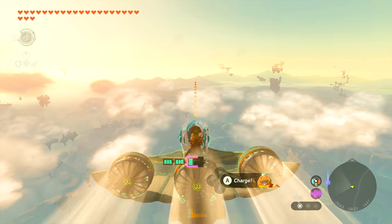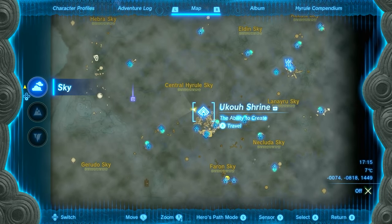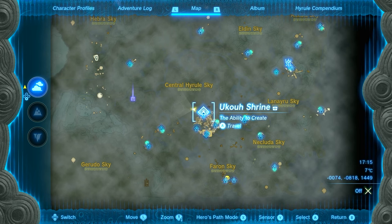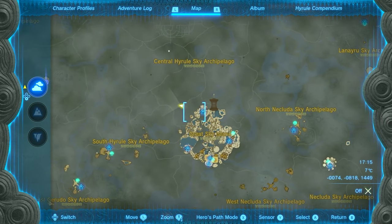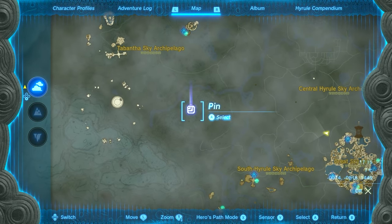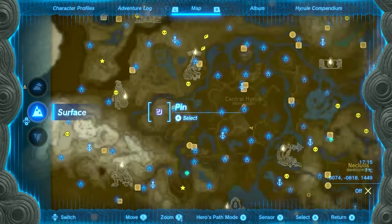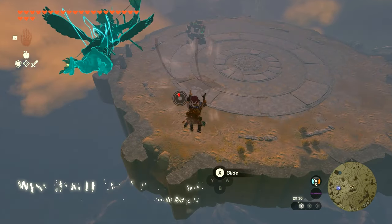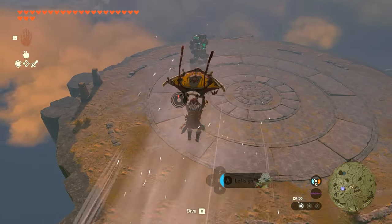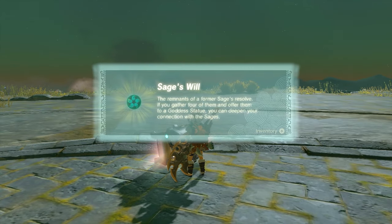This next one is very far. I flew from the Great Sky Island and went to another high island because I couldn't find an easier way to reach this location. Maybe there's falling debris or another method to get here. Once you do get to this location, there's a construct enemy — defeat it, open the chest, and get the Sage's Will.